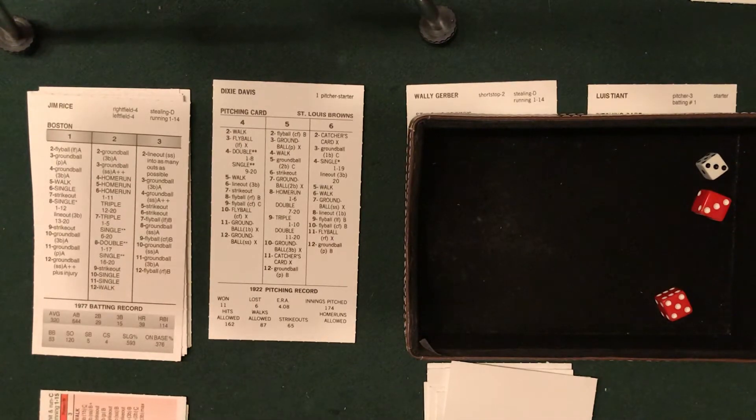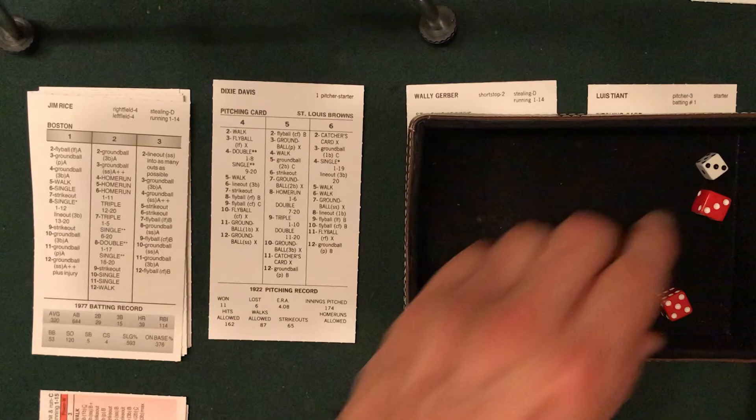That's a shoutout to Chris at Stratomatic Delaware. Check out Chris's channel — he currently has the '61 Project underway, following Mickey Mantle and Roger Maris in their quest to run down Babe Ruth's 60 home runs with the 1961 Yankees. Thus far it's Yogi Berra leading the team with four home runs. Great job with the baseball videos — if you haven't subscribed, check him out.